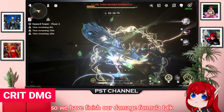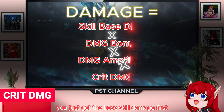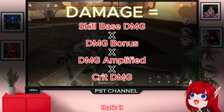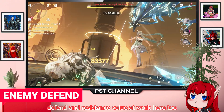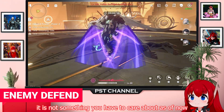So we have finished our damage formula. It is so simple! You just get the base skill damage first, then multiply it by three things. However, there is also enemy defense and resistance at work here too — but it is not something you have to worry about as of now.